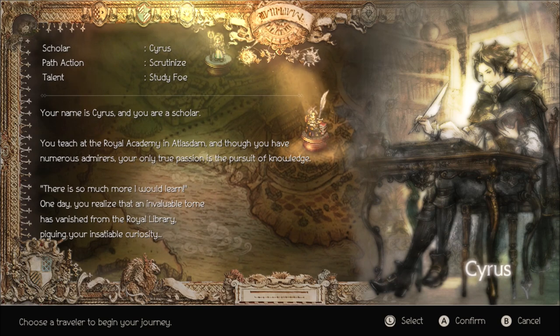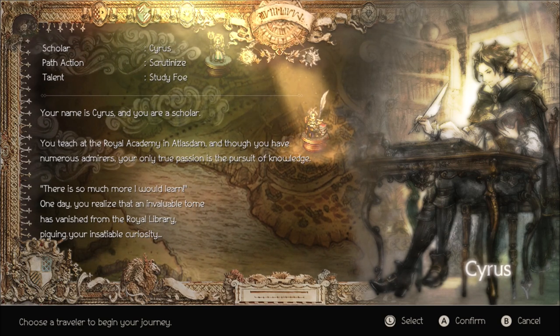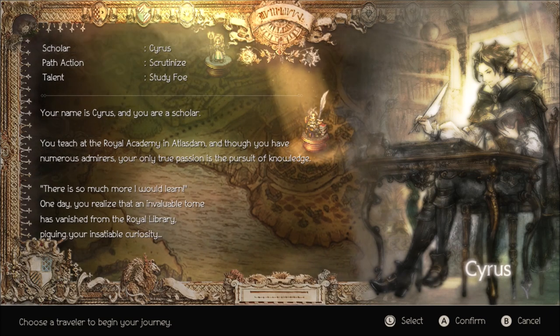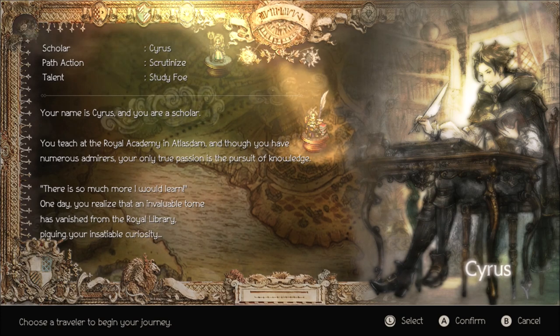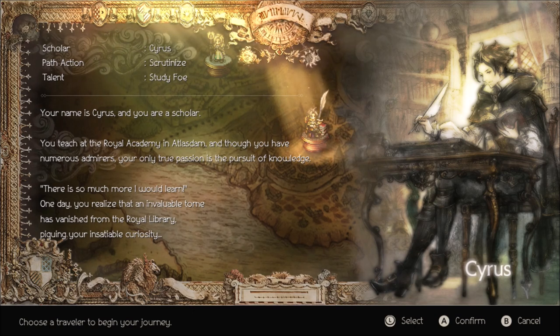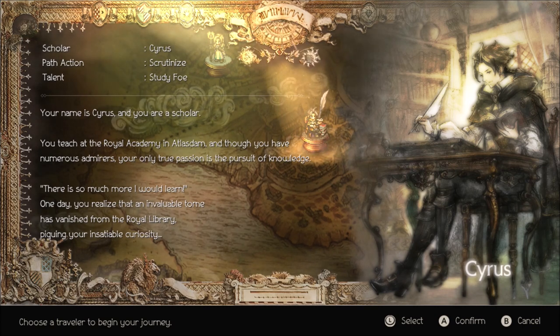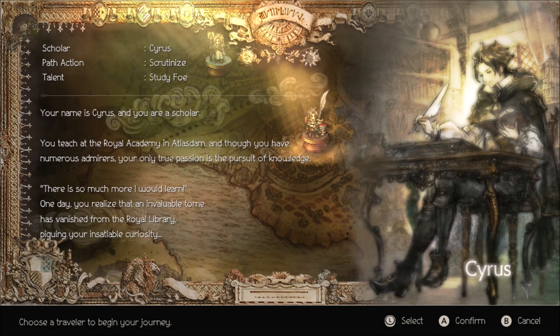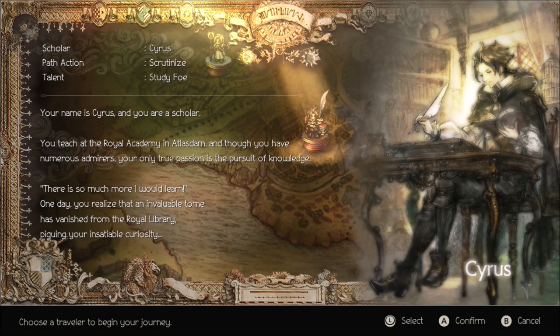First we got Cyrus — he's a scholar. His path action is Scrutinize and his talent is Study Foe. Your name is Cyrus and you are a scholar. You teach at the Royal Academy in Atlasdam, and though you have numerous admirers, your only true passion is the pursuit of knowledge. One day you realize that an invaluable tome has vanished from the royal library, piquing your insatiable curiosity.